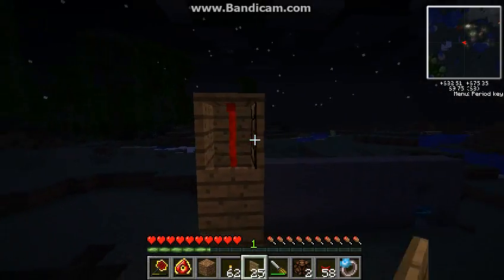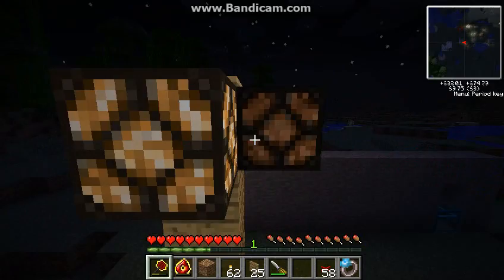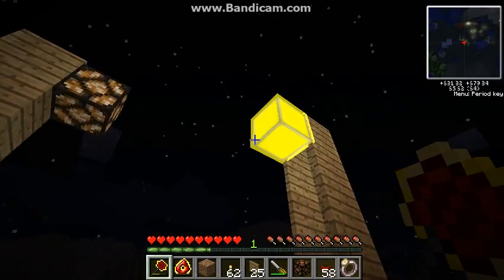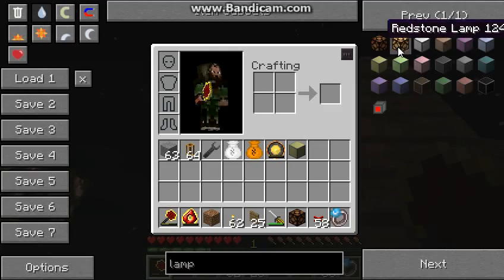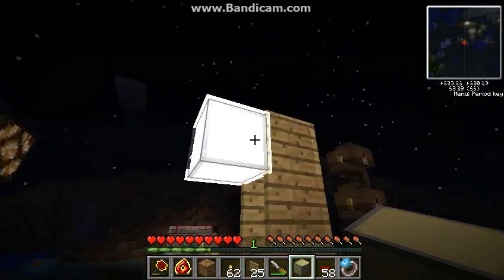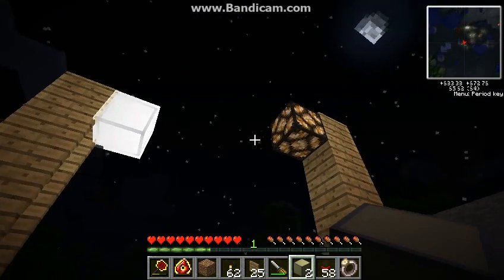Just place it like that. I prefer the Red Power 2 lamps because they look brighter. This vanilla one kind of looks a little bit too yellow — I mean, I know lamps are supposed to be yellow. Anyway, you can just experiment with all the different colors that you like. It looks pretty good, I guess — I'm not all that great with aesthetics.